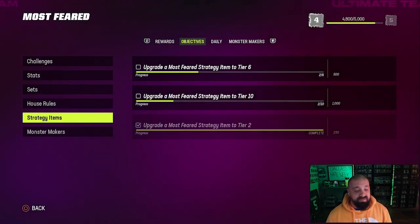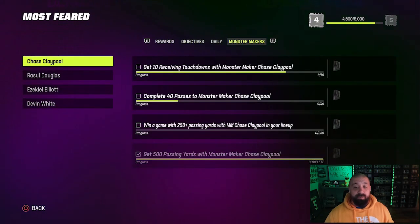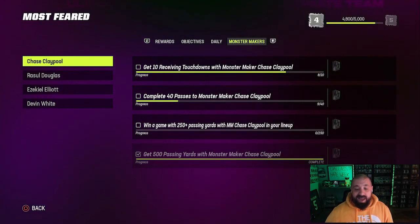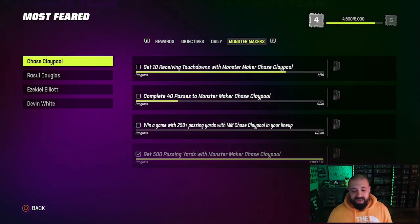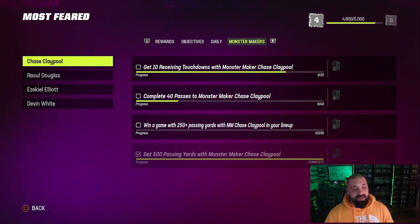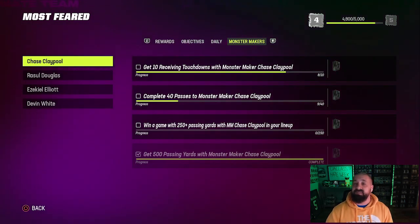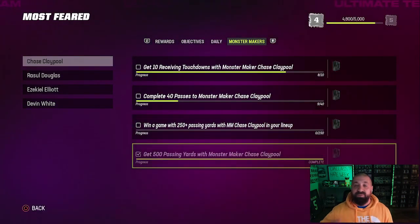One more thing to be aware of — right now I think it's a bug. There are Monster Makers, which are essentially 86 overall cards. Players include Chase Claypool, Rasul Douglas, Zeke Elliott, and Devon White. You put them in your lineup and knock out various objectives — for Chase Claypool: 10 touchdowns, 40 receptions, 250 passing yards in a single game, and 500 passing yards total. Completing each objective is supposed to give a separate collectible to upgrade that player from 86 to 87, then 88, then 89.